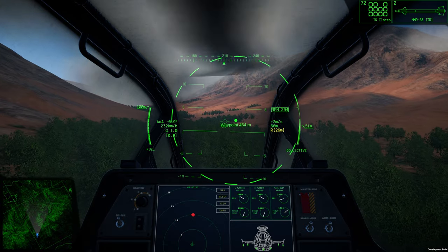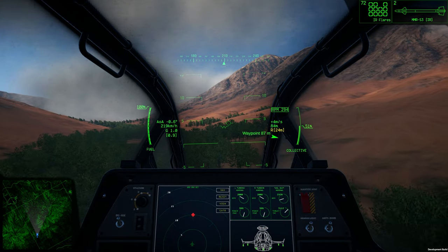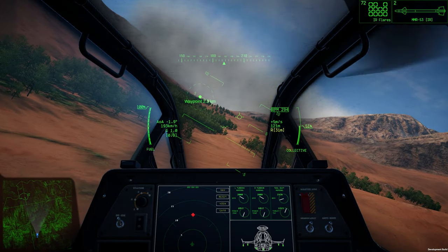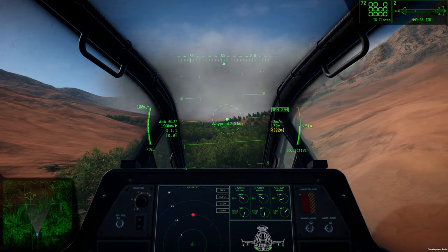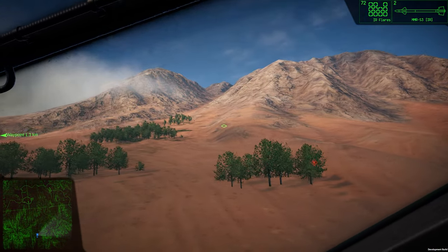Like most helicopters, you're definitely going to want to have your yaw key bound. I have mine on my rudder pedals by my feet. Some people with joysticks — like what I had back in the day — would twist the joystick for yaw. Keeping my head on a swivel in case anything pops up in the mountains.